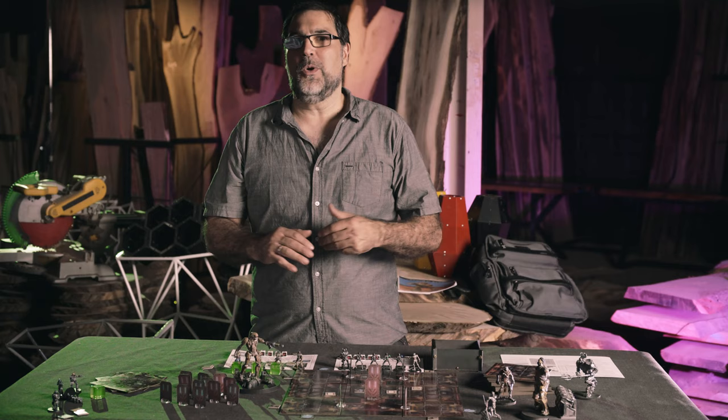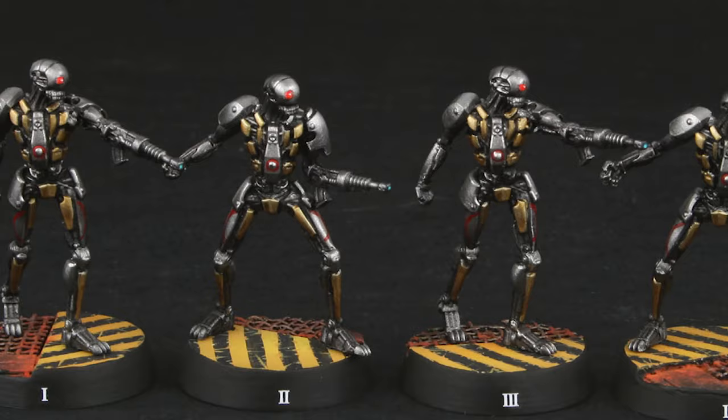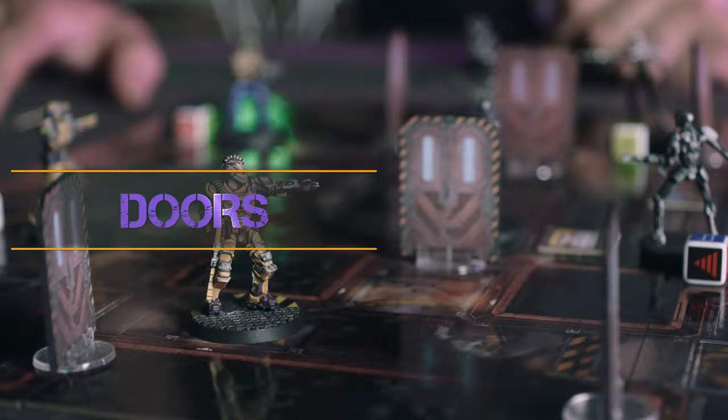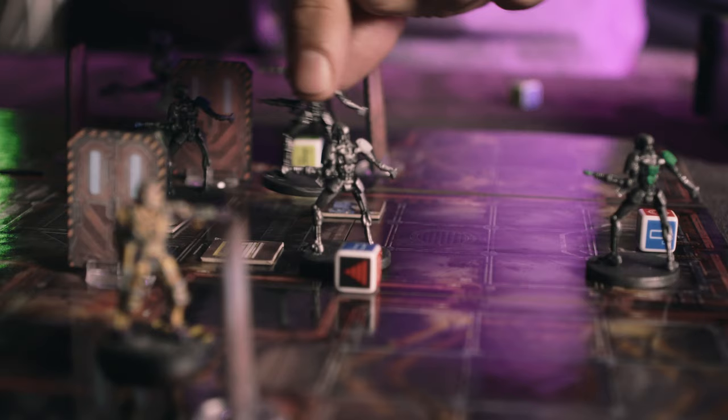The Legions of Steel core set comes with all the components needed to play, including 10 finely cast metal miniatures, 32 map tiles allowing for thousands of map board configurations, action dice, doors, counters, core and tutorial rules, and numerous pre-generated scenarios. Playability is immense as you can create your own scenarios time and again.